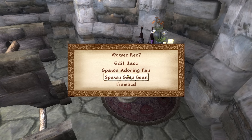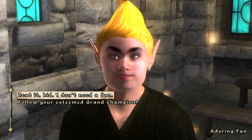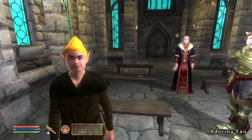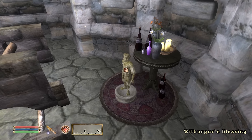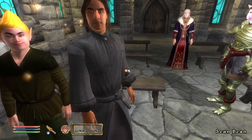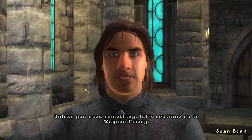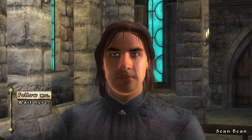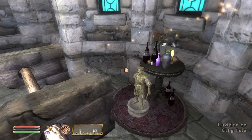Here we have Wilburga's Blessing — you can spawn the adoring fan. The gang's all here. We are missing someone though — if we come over here, we can spawn Sean Bean. Sean! We're taking the ladder to heaven. No, no, no, no, no. And that's about it. There are a couple more things I'll show you today. Over here we have a treasury with some items — potions, custom ingredients that you can combine for great effects, a million gold if you need that.